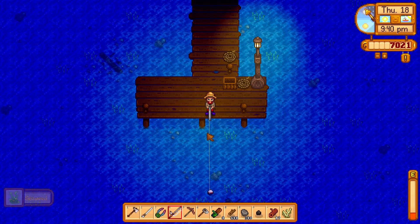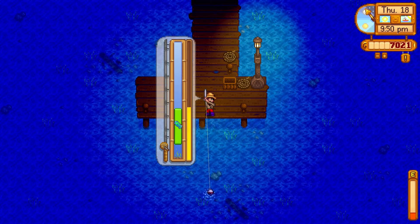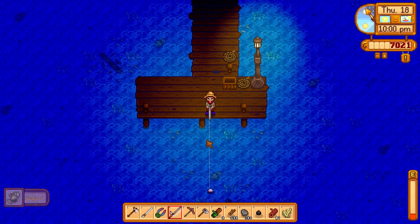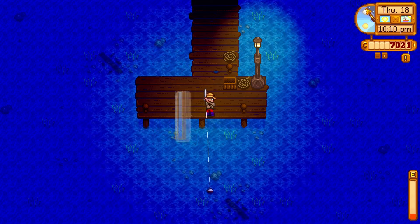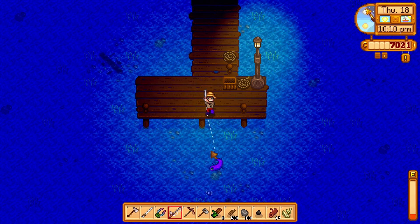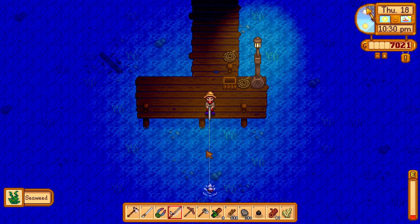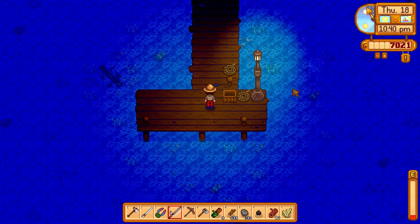We got the seaweed there - certainly take it. We need it for a variety of things - sushi, fish ponds, all kinds of good stuff. If you are looking to make some cash by way of fishing in the summer, just go to the ocean. Another cucumber - be reeling that in all day. Got some bubbles over here, we're definitely all in on this.